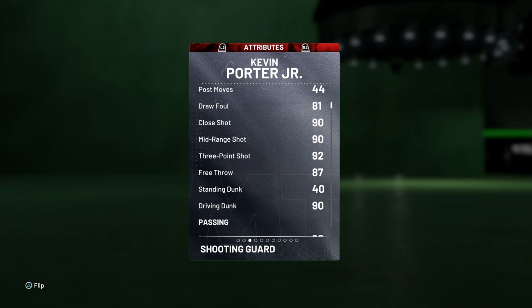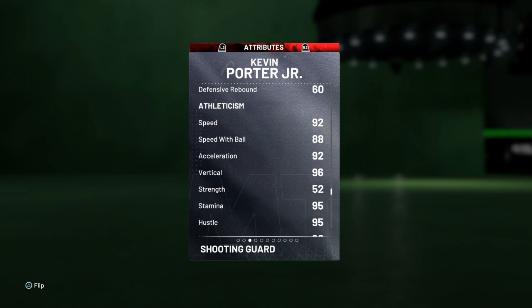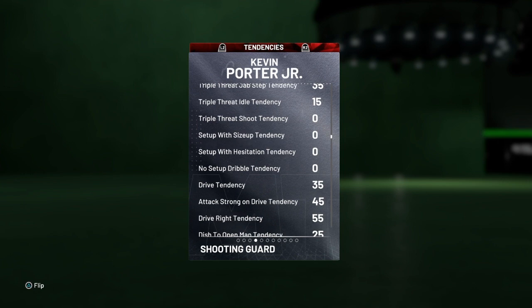90 ball handle, 77 pass IQ, 80 pass accuracy, 84 steal, 85 perimeter defense, 60 on the three-point defensive rebounding. 92 on speed and acceleration, 88 speed with ball, 96 vertical but strength only 52, lateral quickness 90. And we got very good to excellent on the mental stuff except for the shot IQ.